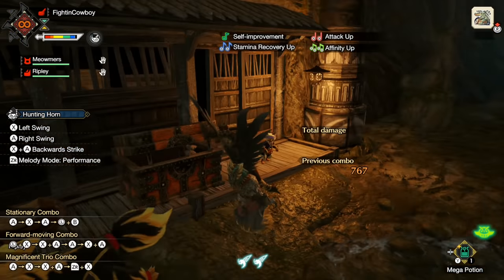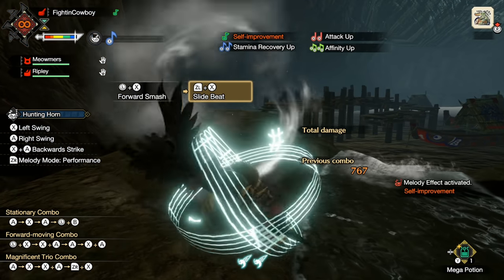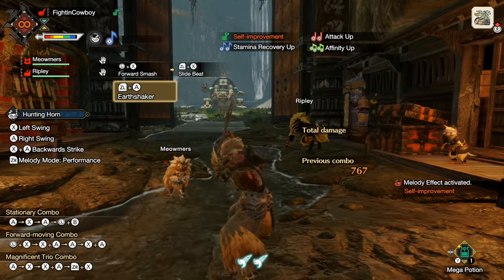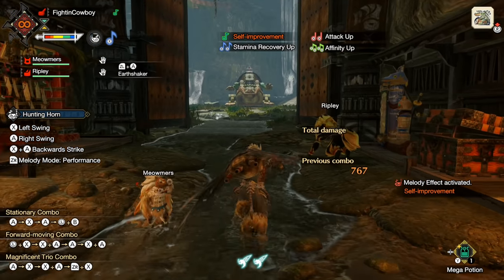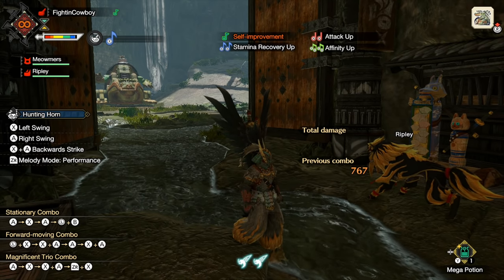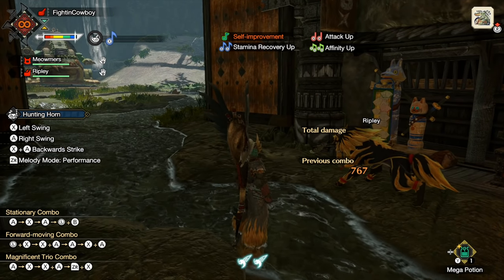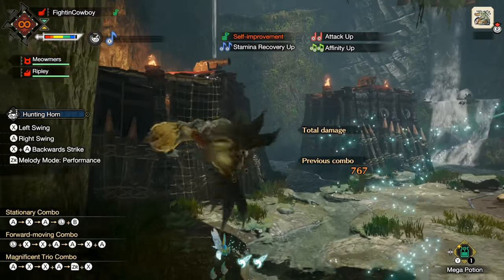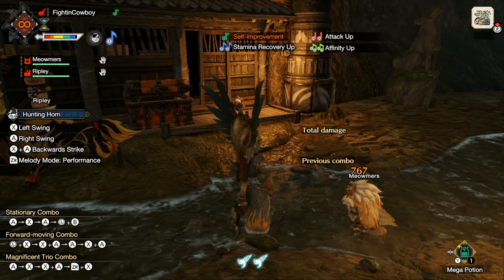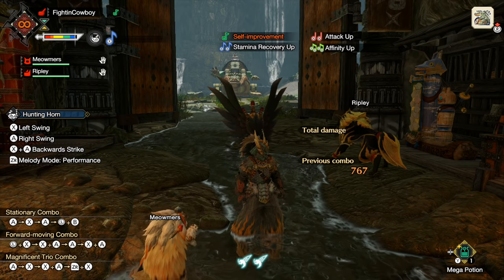Razor Sharp doesn't really make sense for the Horn — with my sharpness I'm gonna drop into blue anyway, but that blue will maintain, so I wasn't worried about it. Wirebug Whisperer actually works really well with Hunting Horn because our two attacks — Slide Beat gives a little bit of rock-steady, almost hyper armor when we do it. And Earthshaker, as you just saw, hits like a freaking truck — at minimum 750, almost 800 damage, 767. Wirebug Whisperer just gets those attacks up faster. People have been testing it — some say 15 seconds, some say 20 — point is you get your wire bugs back faster.